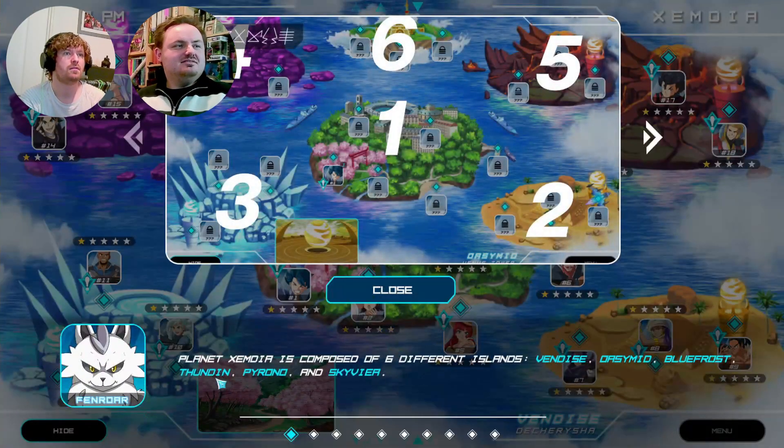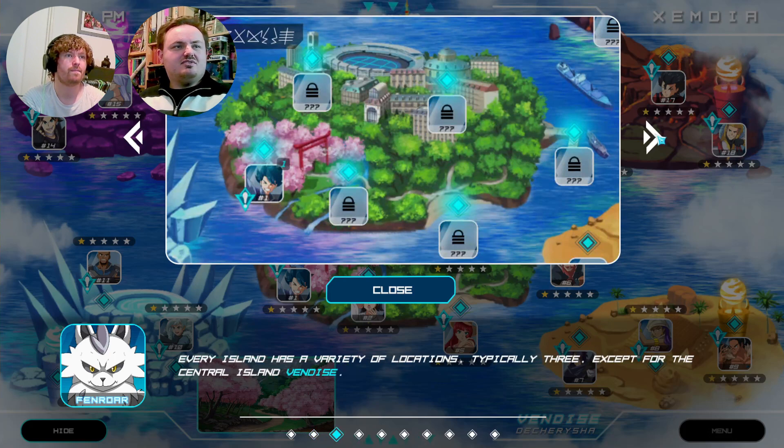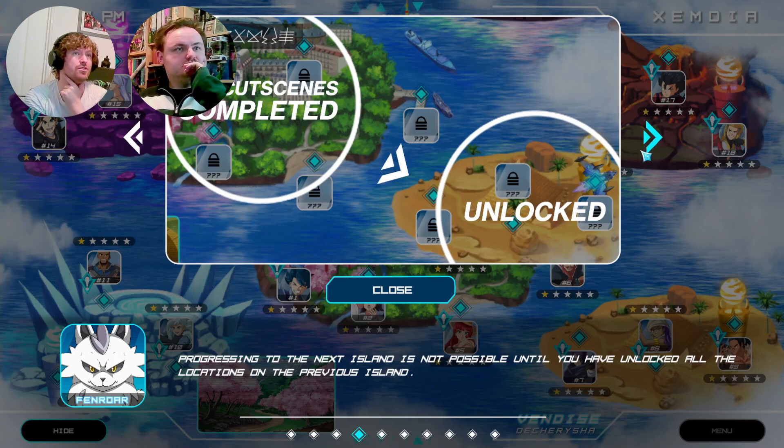We're back here — oh, it's like about to start the story. Planet Zendia has six different islands: Vendise, Daisy, Mud Blue, Frost, Funded Hyronome, and Skyvia. You can scroll across the arrow — with the assistance of my Jupiter flying form you have the ability to explore all of the islands. Every island has a variety of locations, except for the central islands, which are going to unlock as we go on. Progressing to the next island requires having unlocked all locations on the previous island.